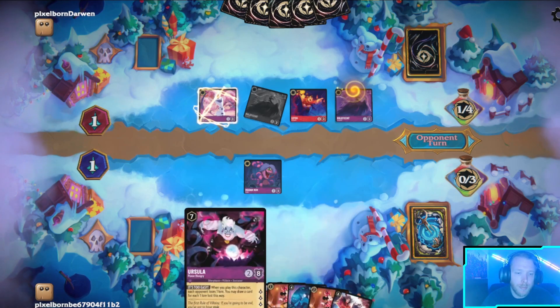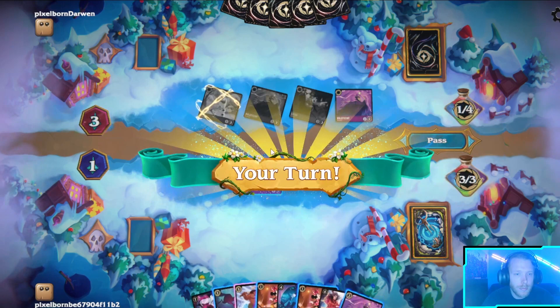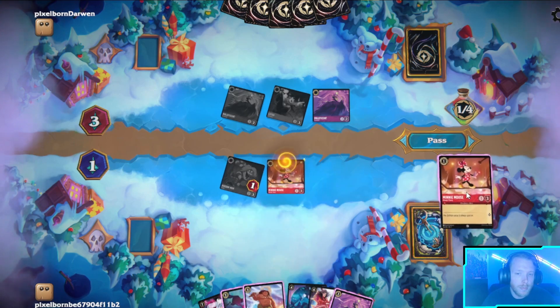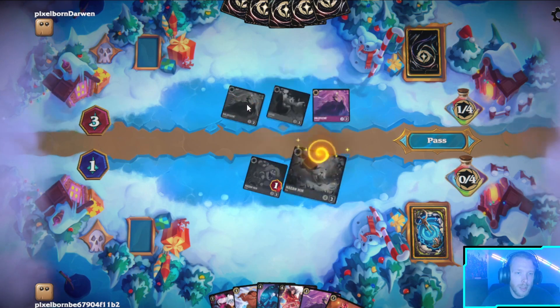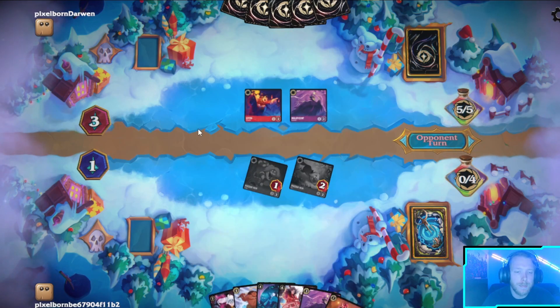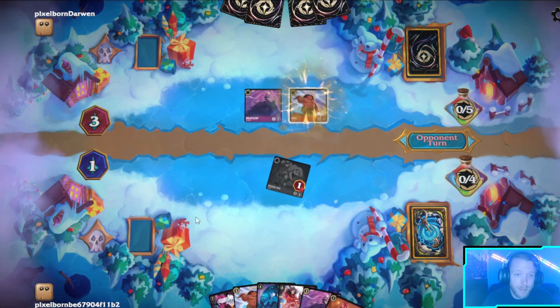I'll play Mini and Madam Mim — I don't really need to Rabbit right now. Okay they're getting a little greedy. Obviously attacking the Maleficent because it can sing better things. Is he just gonna quest? Maybe he's gonna bounce this with Fox. Oh he's got a Maui — okay, that's fine.